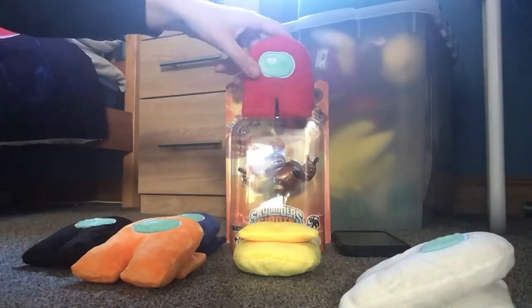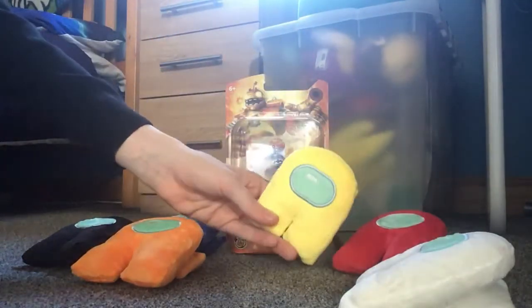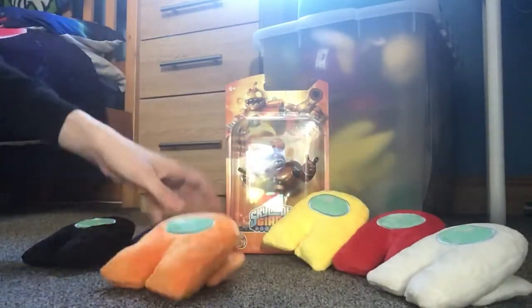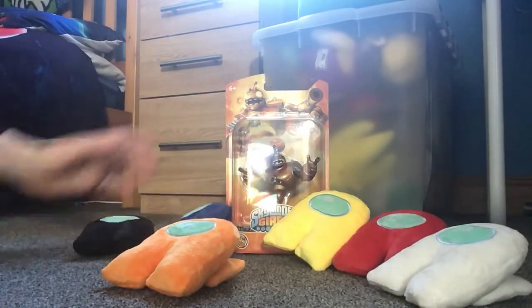Hello Red. Hello. And yes guys, I have the Among Us characters. We got yellow, red, white, orange, blue, and black. Those are the ones who are gonna be helping me unbox our original Bouncer.